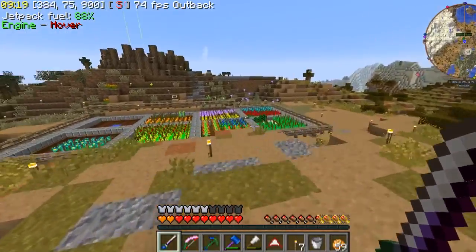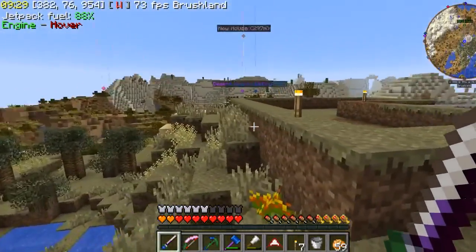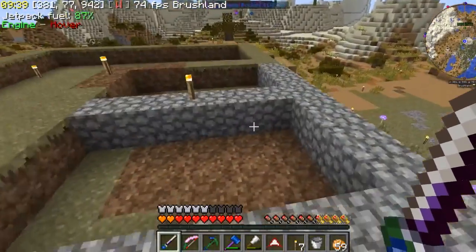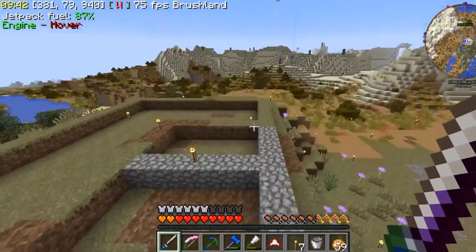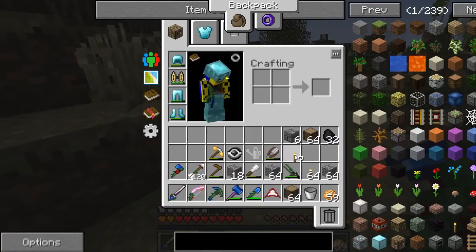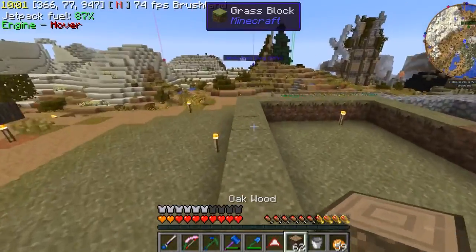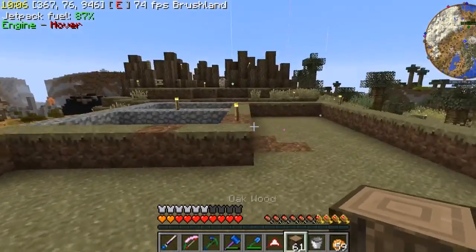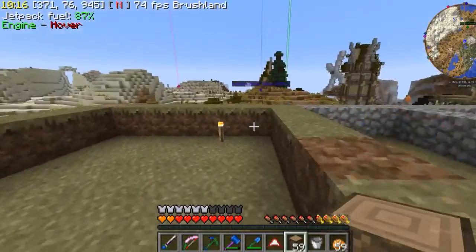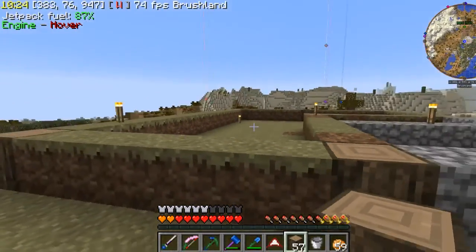Over here, right where the animal pens were, I cleared out a little area — not too much, just like one layer or so — and this is where the barn is going to go. This cobblestone area is going to be like stables for horses. I may decide to change this eventually, but first I'm going to clear all this away. I've got a bunch of wood, so wood's going to go in the corners like this. I don't know how tall I want to make it, but this side area here from this point onward will have a wood block — it's going to be like a tower going up. I think that will look kind of cool.